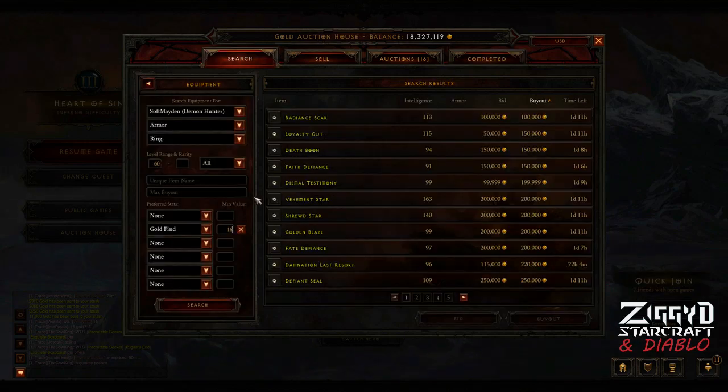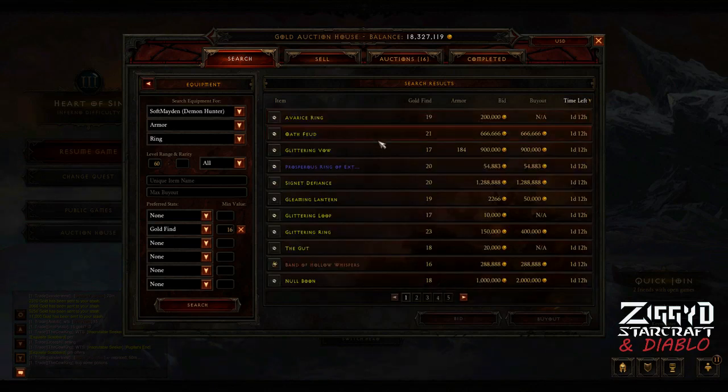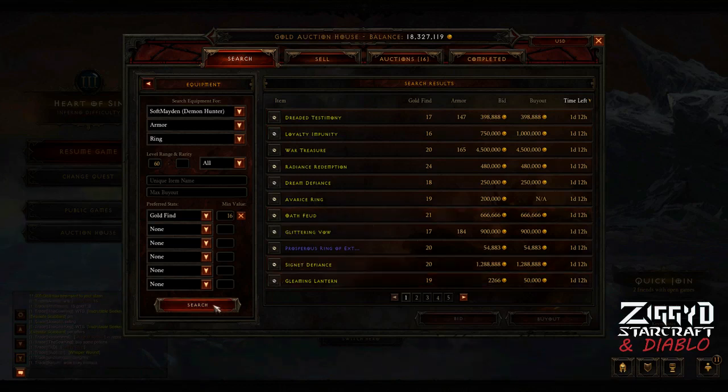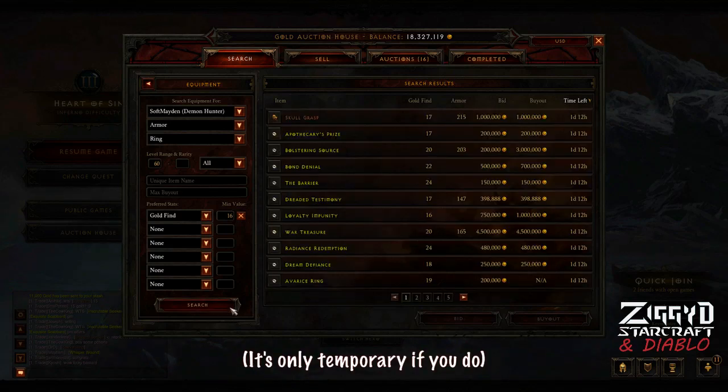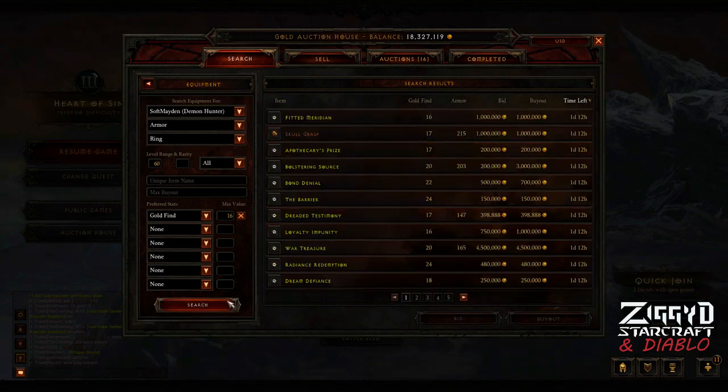The first technique is looking at items that have just been posted. A lot of times people don't know the true value of gold find jewellery and will post at a random amount, sometimes extremely undervalued. We take advantage of that by sorting by time left for the newest items and entering a gold find minimum — I use 15 or 16% for rings and around 40% for amulets. You're just refreshing every 5 seconds or so; don't refresh too often or you'll get locked out by the anti-bot code. During prime time, new items appear pretty quickly.